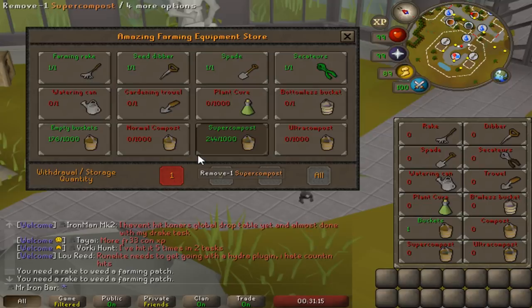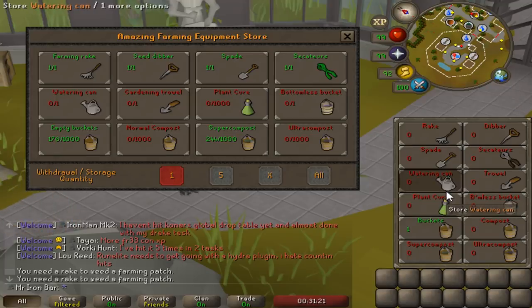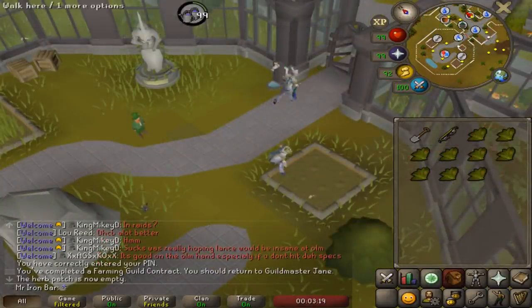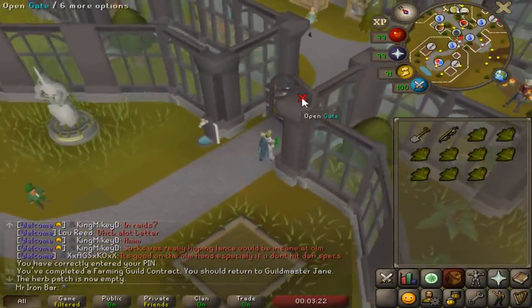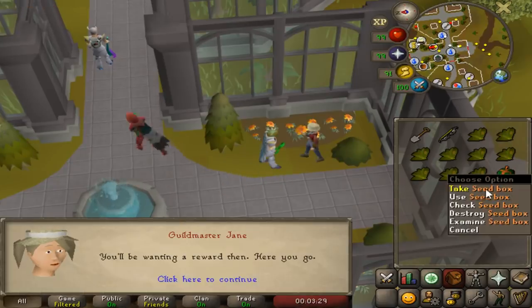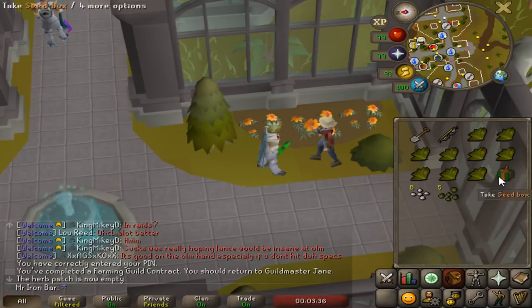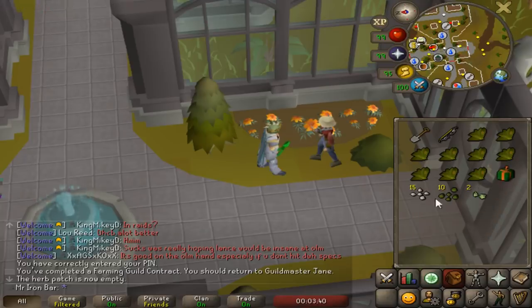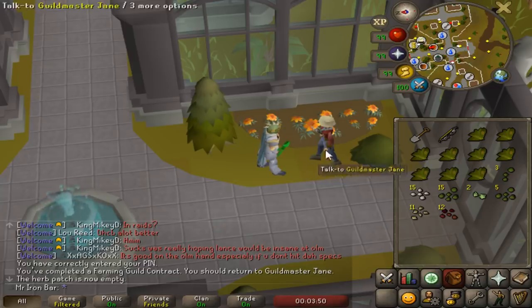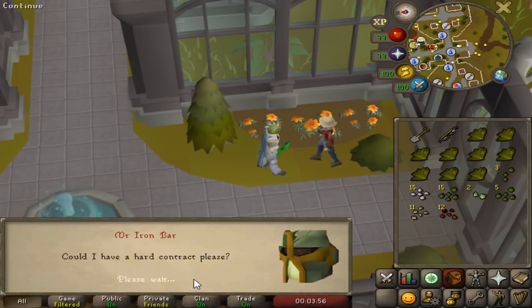I'm really digging the new redesign of the equipment setup here - instead of showing your full inventory it only shows possible items you'd be using for farming, and they're always in the same spot, which is really nice. Completed my first contract and got a seed box. Let me open it - berries, cactus, white berries. I've been told the first two or three seeds from a contract are the high level seed rolls, so if you don't get the Celestrus in the first three seeds from the box, that box isn't going to give you one.